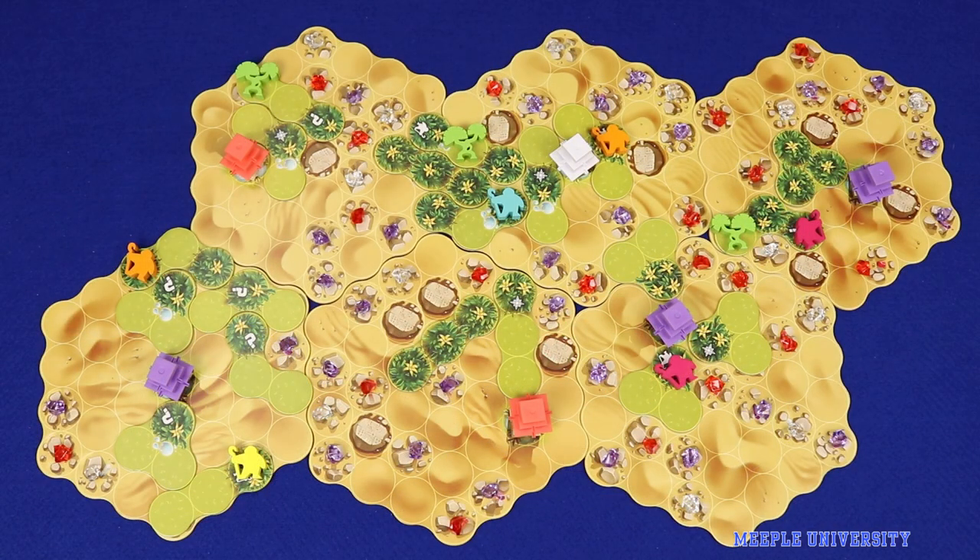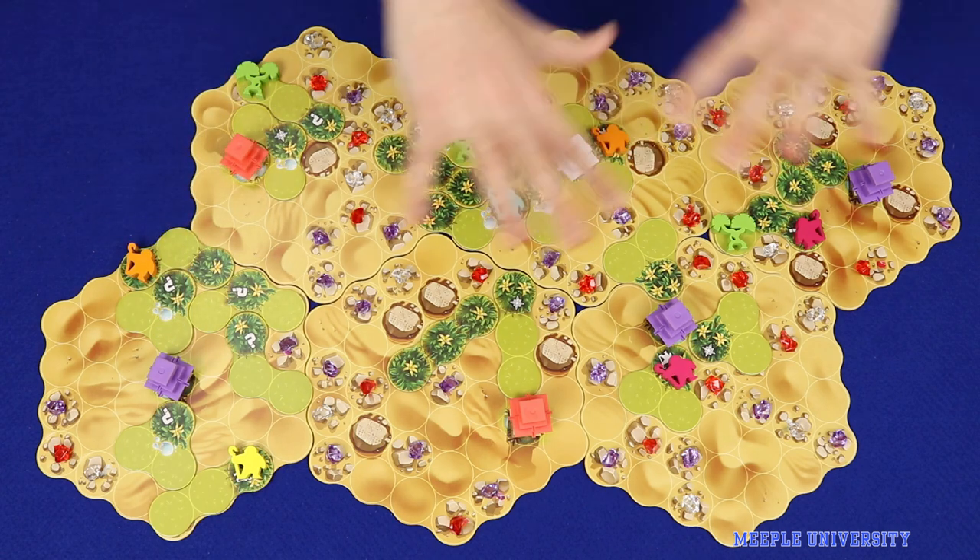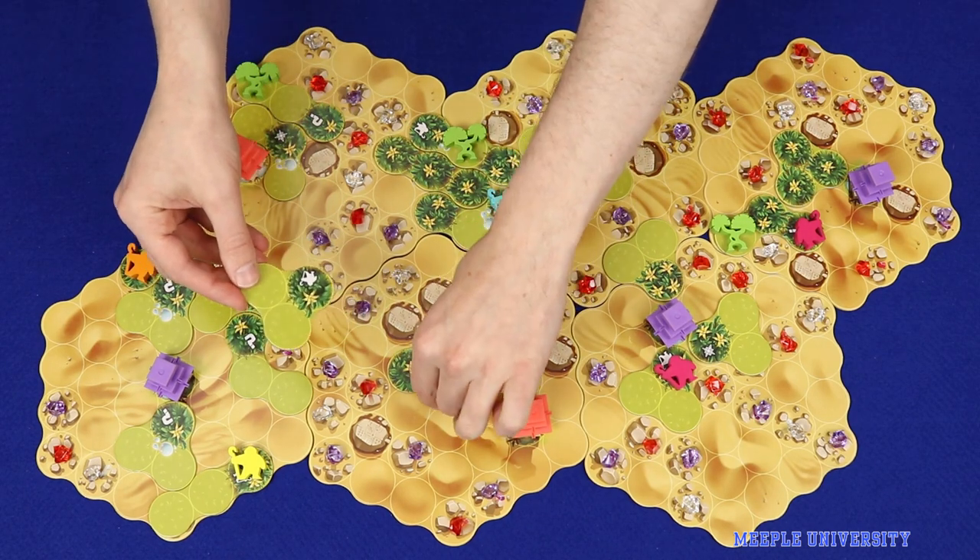In Ishtar, players play as gardeners, attempting to use what scarce water exists to craft the mightiest gardens in the desert of Babylon to win the favour of the king. Players will place garden tiles.